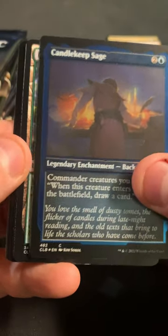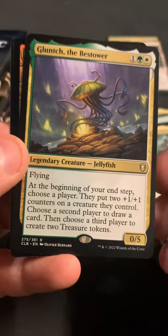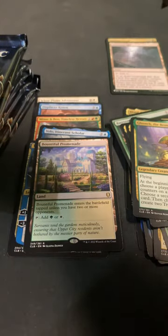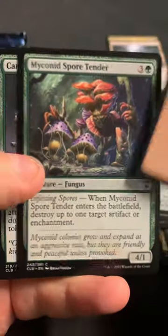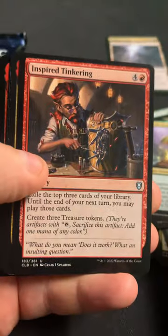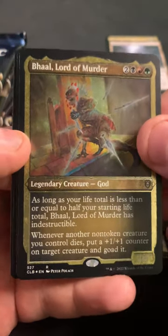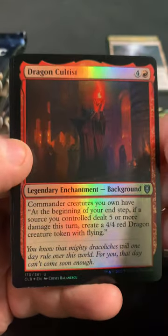We got the Candlekeep Sage as the Etched. Our first of the Crowd Lands is a Bountiful Promenade. We got Glunch the Bestower. And a Manor Gate as another Gate Foil. Okay, Neera. And then we got a Swamp in Foil. The Rescuer. We got the Duke. And the Visitor. Bald Lord of Murder in the Etched. Goron Wise Mentor. And Dragon Cultist as the foil for the pack.